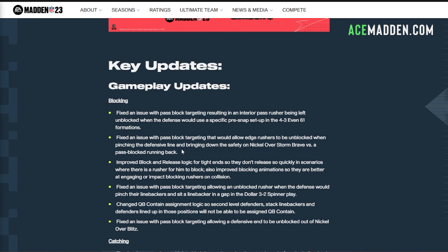This next one is targeting nickel over storm brave, which is a really good blitz where people would pinch their defense, bring their safety down, and then one of your edge rushers would come in clean even versus a blocked running back. We'll see if the targeting is actually better for that now.